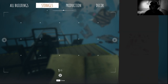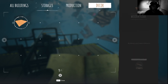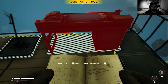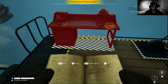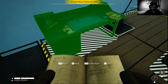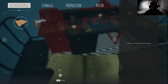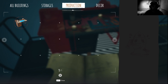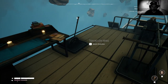Storage, production, decor — we can make the floor, buildings. It's a working table, where can we put it? Right here. Okay, we have that now.